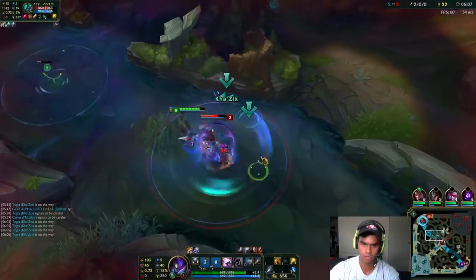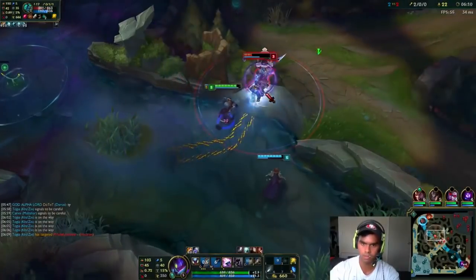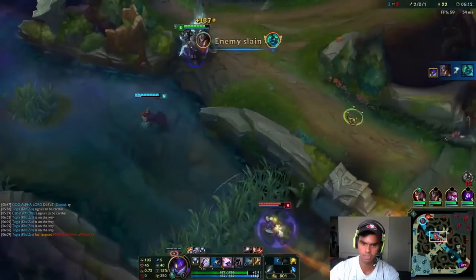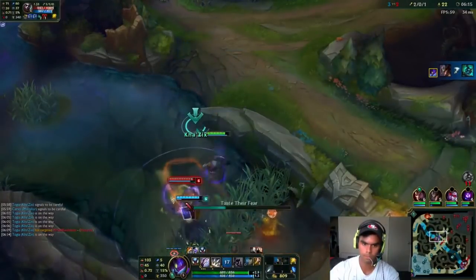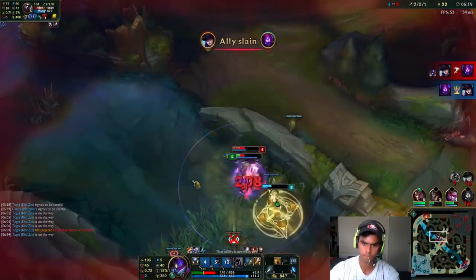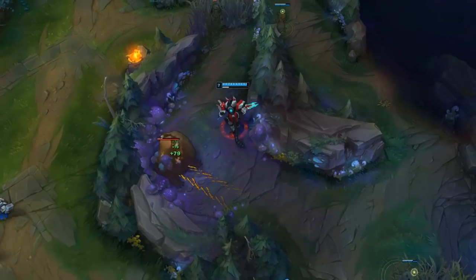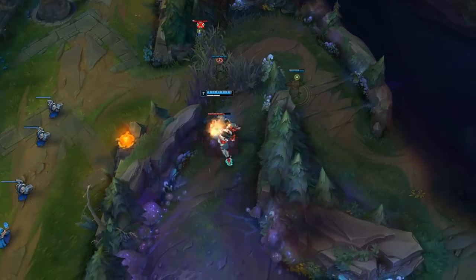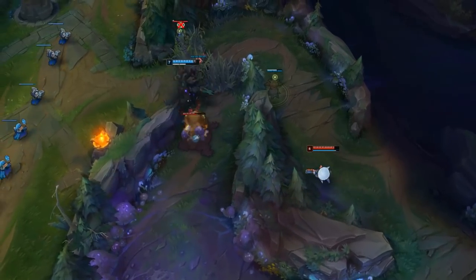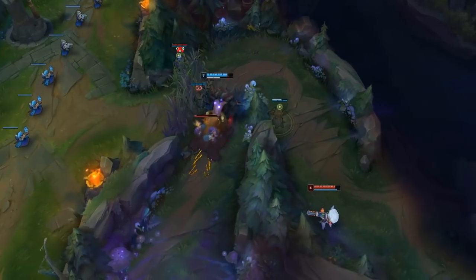To help you handle tilt, the first thing you need to do is take a break. Once you recognize that you're getting angry and raging at your teammates, you need to stop, get out of that mindset, and go outside or go for a walk. Another good thing you can do is push-ups. I heavily believe tilt is all in your head, and one of the best ways to get rid of it is to do a workout where you just pretty much smash your body.